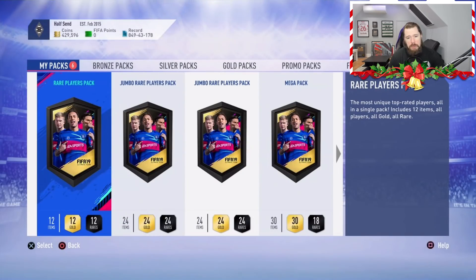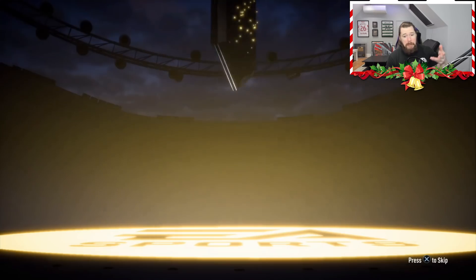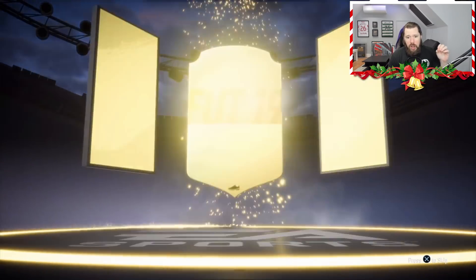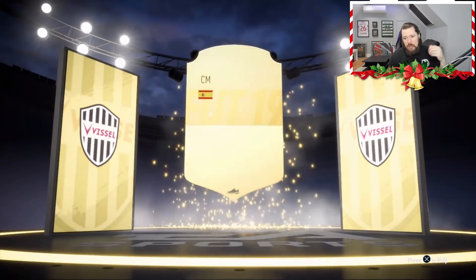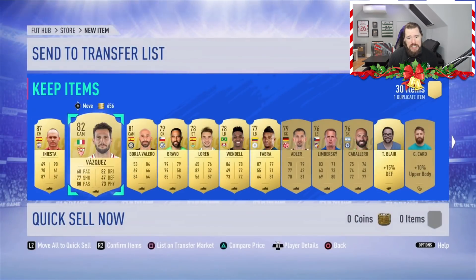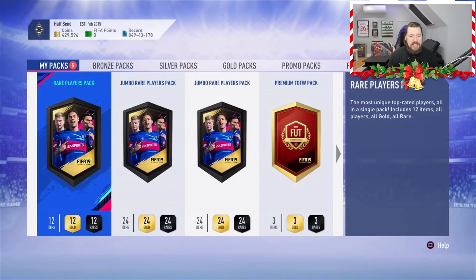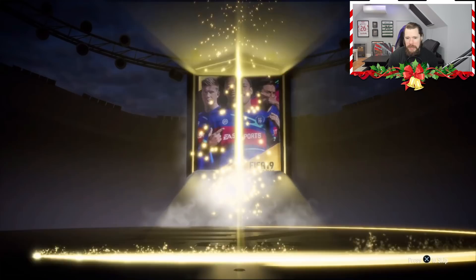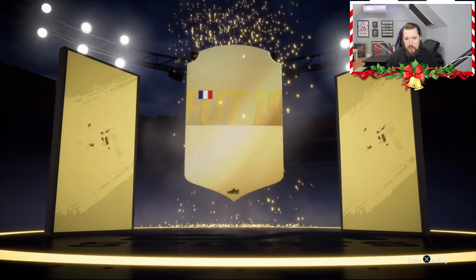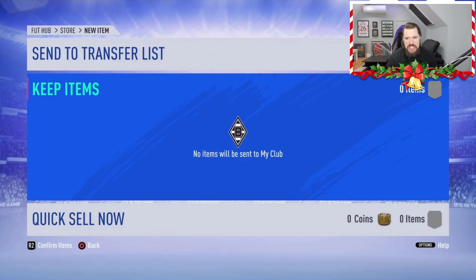Starting with the Mega Pack — I've had a lot of walkouts in Mega Packs this year, including Pogba and Mbappe. Iniesta — walkout Iniesta! An 87 rated Andres Iniesta to pop into the club. A walkout is a walkout at the end of the day. Moving to the Rare Players Pack from FUT Rivals rewards — for one game in Rivals, Mighty Ped got walkout Iniesta. There's one board: it's French, a goalkeeper — Mandanda. The 50k wasn't too good, but the 35k was quite nice with that Andres Iniesta in there.